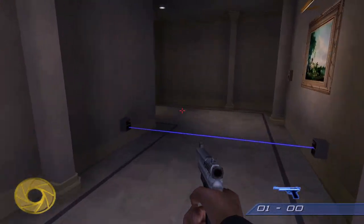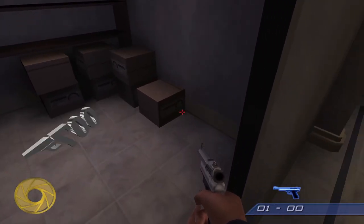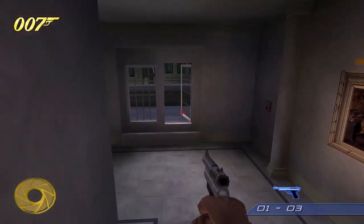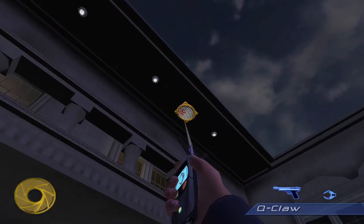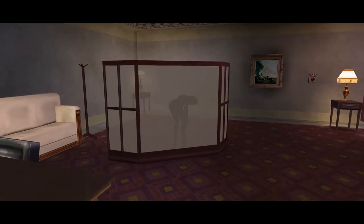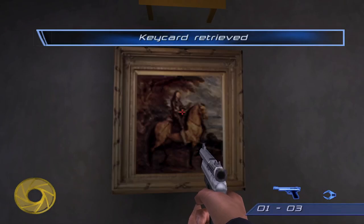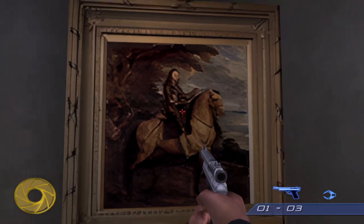AUFR also reduces the amount of armor jackets you can find in single-player. There used to be one in here but it was kind of unnecessary because you don't take a whole lot of damage in this level. Anywhere it seemed like the game was expecting you to use stealth, I tried to remove armor jackets. Here's the last of the main three paintings — pretty mean looking guy on a horse. The upscale kind of gives him a facial expression, I like it.